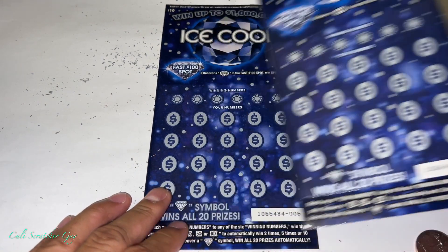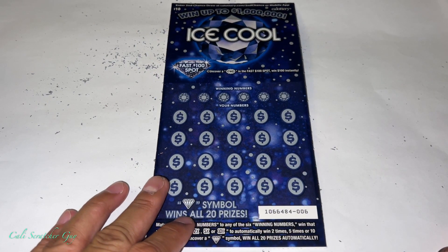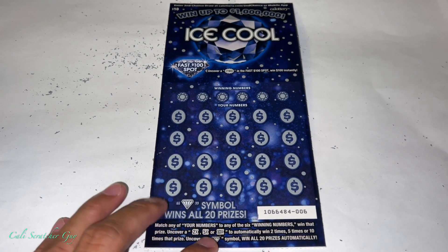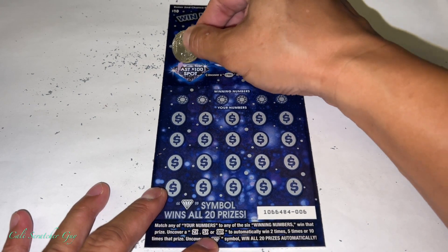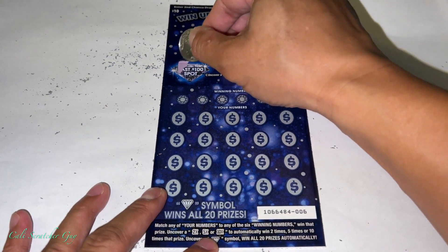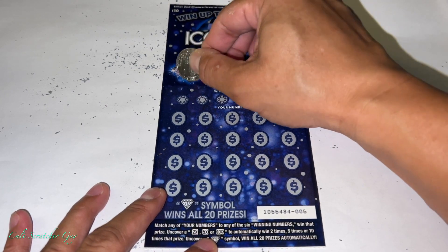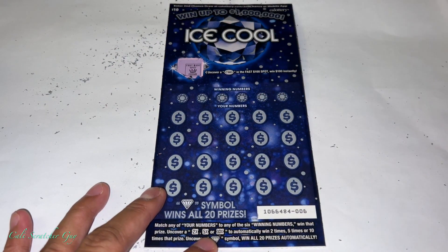It's a brand new card, so let's go ahead and give it a try — hopefully we'll get lucky today! We're going to do the fast spot first. If we uncover $100, we've got $100 bucks. And it is nothing, so no winner there.